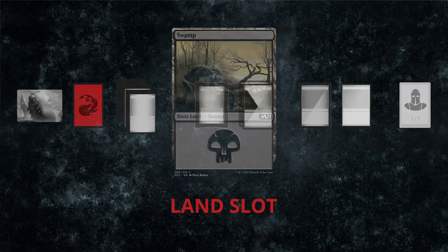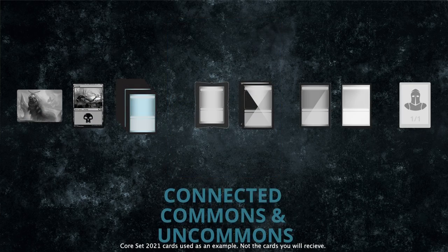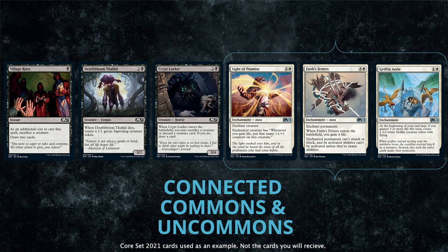Next comes a basic land, which will be foil 15% of the time. Six common and uncommon cards follow. Each set, the full list of commons will be sequenced together so neighboring cards connect by theme, mechanic, or creative details. Then we'll do the same for uncommons. Each Set Booster grabs sections from these two lists, and sometimes it'll grab more uncommons than commons, allowing for the possibility of up to six uncommons in a single booster.